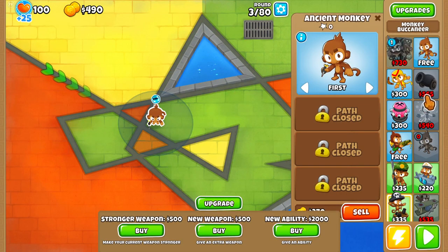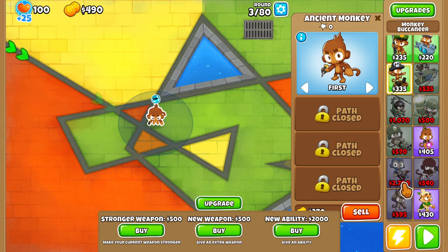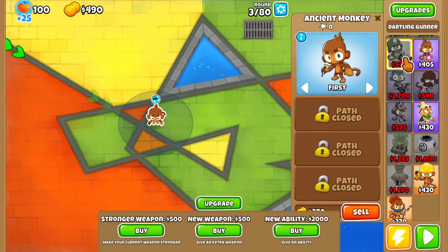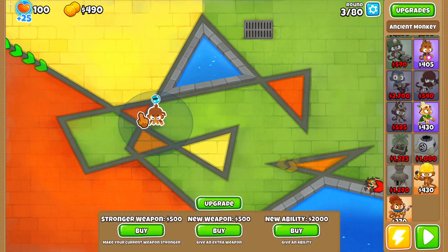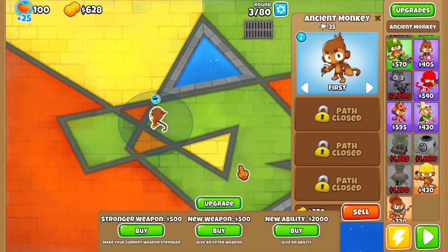I'm trying to think — there's probably a reason behind why it's only those. What Paragons are even available? Oh yeah, the Magic Monkey — Wizard Monkey. I'm like out of it right now. Oh yeah, and the Master Builder, I forgot about that. Anyways, let's get into this, and yeah, hopefully there'll be more Paragons in the future.